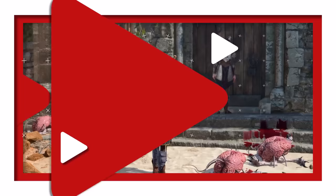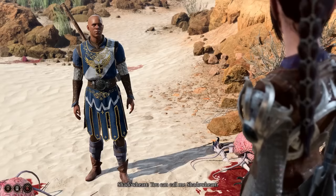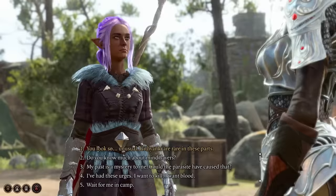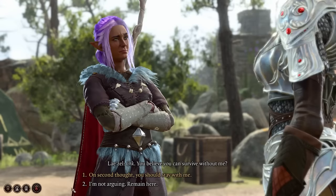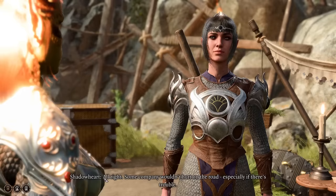Your party maxes out at four members, but newer potential party members can be sent to your camp should you want to change them out, or if one should die and need replacing. To replace a party member, travel to your camp and talk to one of the members currently in your party. They should have a dialogue option telling them to stay at camp. Then chat with the party member you want to adventure with and ask them to join.